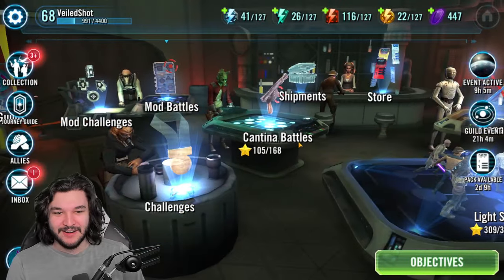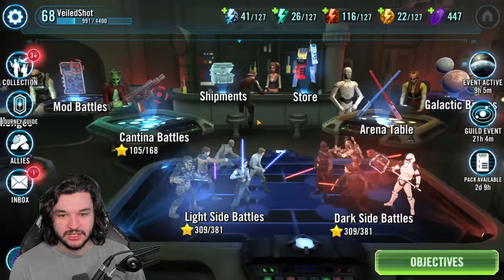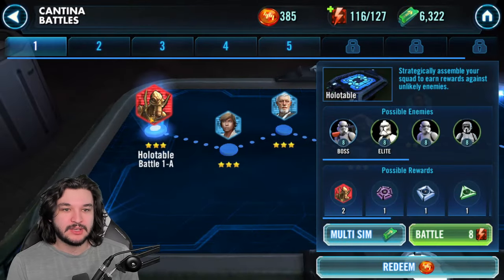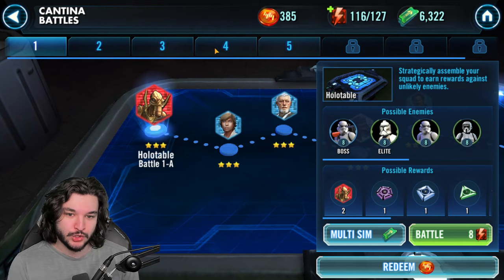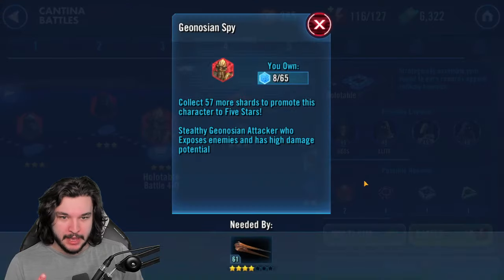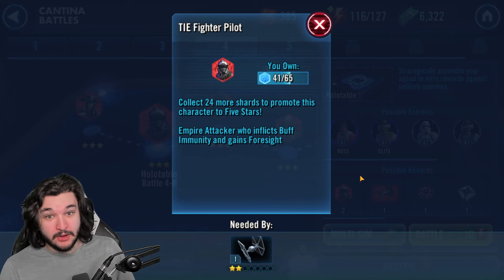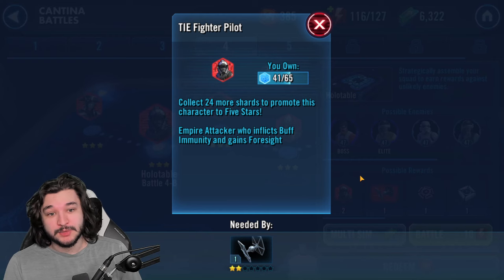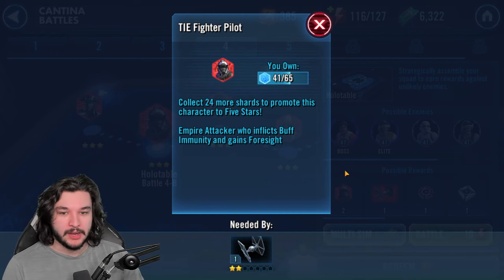The crystals are going to be used on cantina refreshes as well as energy refreshes. I do three energy refreshes every single day from the start of the game, but I'll be starting to invest in some cantina refreshes mainly because there are three nodes I'm currently extremely interested in: one being the Geo Notion Soldier, two being the Geo Notion Spy, and three being the Tie Fighter and the Tie Fighter Pilot. The Tie Fighter and Tie Fighter Pilot are going to be used for the Executor.